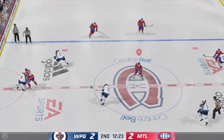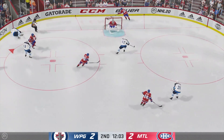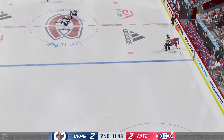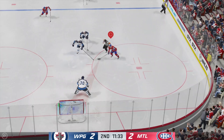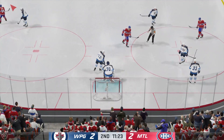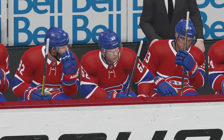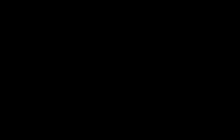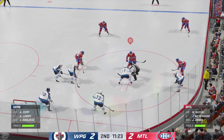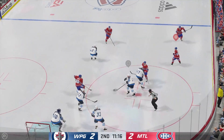Play resumes as the puck is dropped. Moves the puck along the half wall. Montreal's got it behind the net. Passed up ahead — he's got a step! What a stop by the goaltender! I thought he was beaten, but he makes a nice stop here. While he's got two, you think he can get three? He's never had that in the game before.